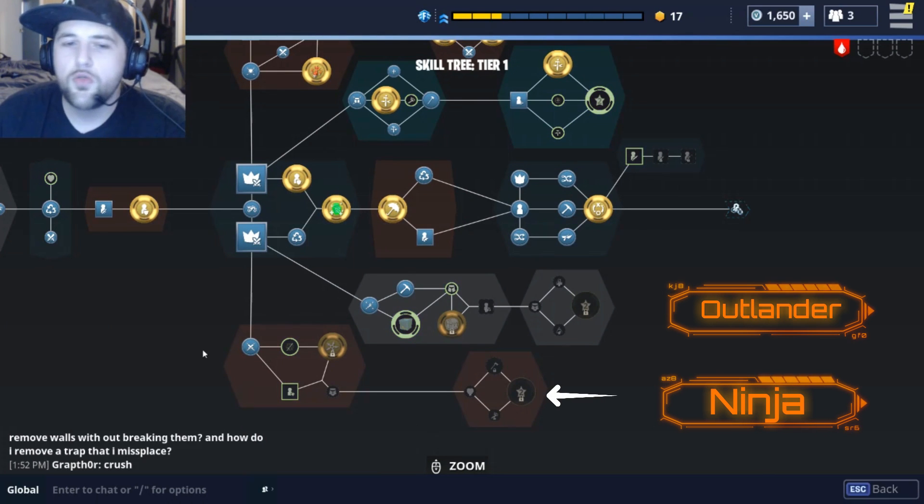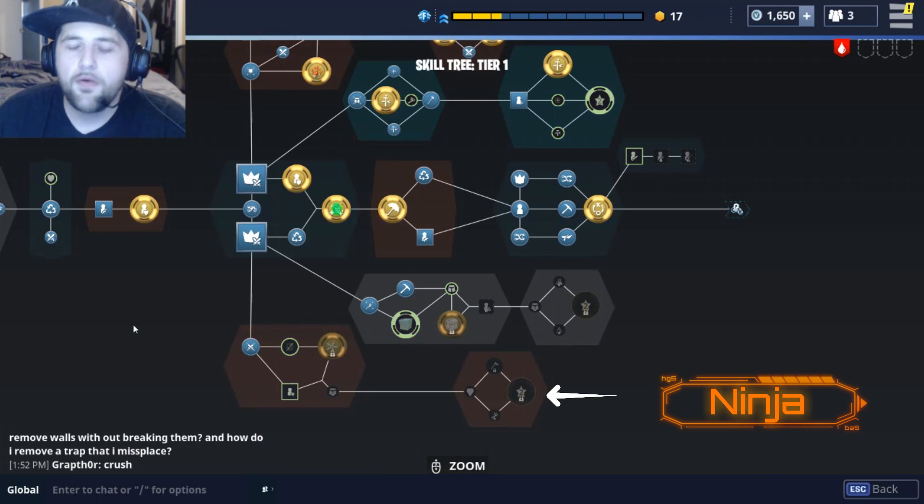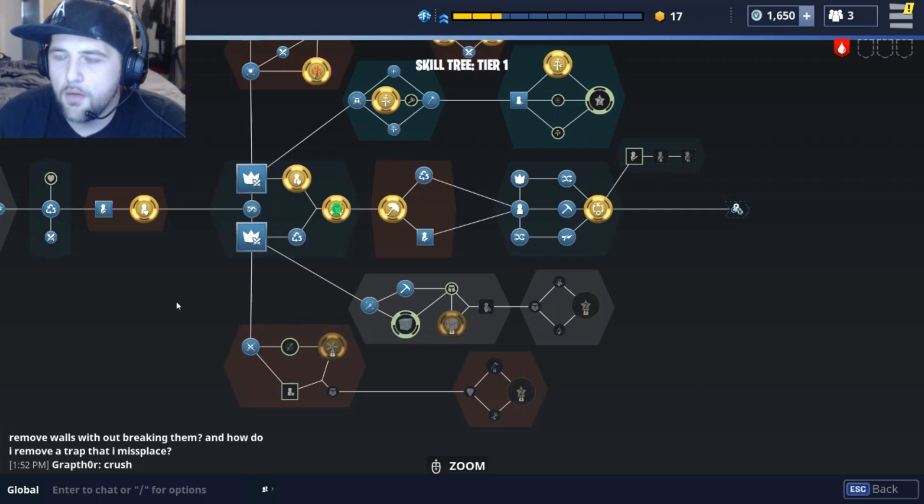Skill tree, tier one. Here we go. When you start the game, this is where you start. You level up your constructor. Then you have to take this path, guys. You have to. You're going to pick up all these points.